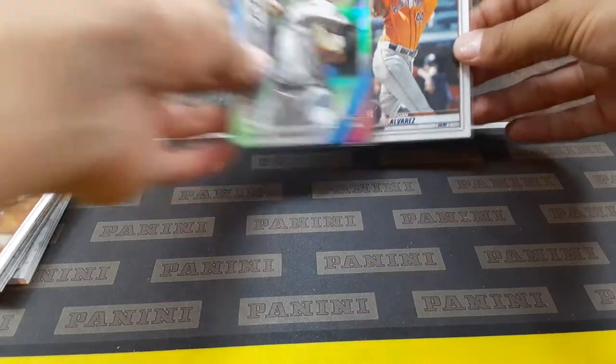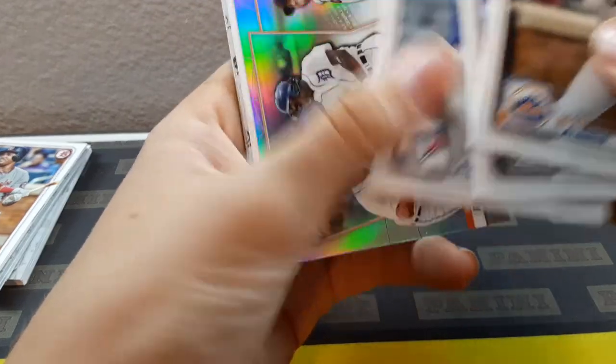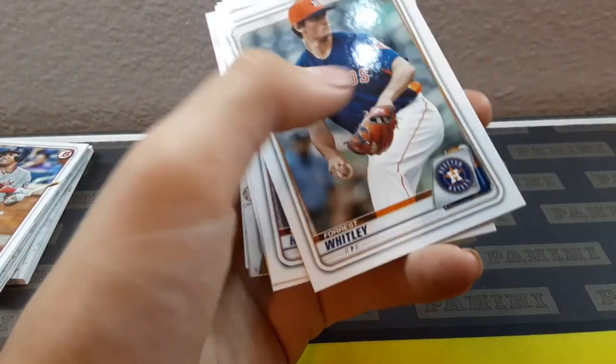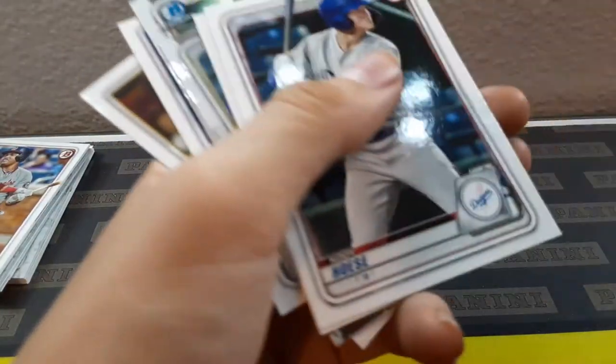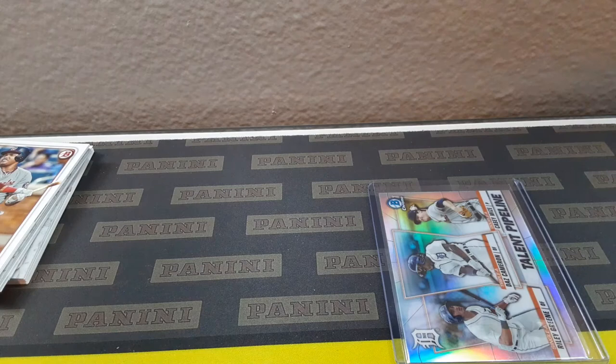Jordan Alvarez is still in the lead overall. Now Logan's two packs — the pack's actually open already, wasn't even impossible. Pete Alonso, Paul DeJong, Kevin Biggio, Talent Pipeline Casey Mize — that's not bad. Forrest Whitley, Cody Joist. Forrest Whitley was the number one pick — 17th overall, 2016 draft. Casey Mize is probably the best one so far.